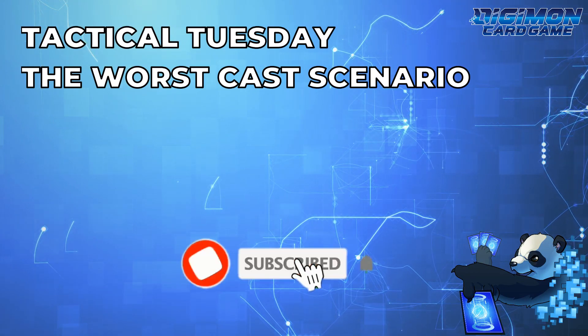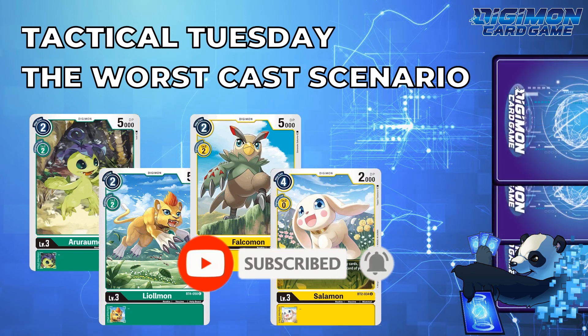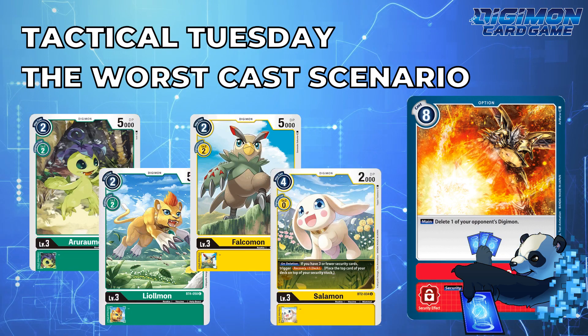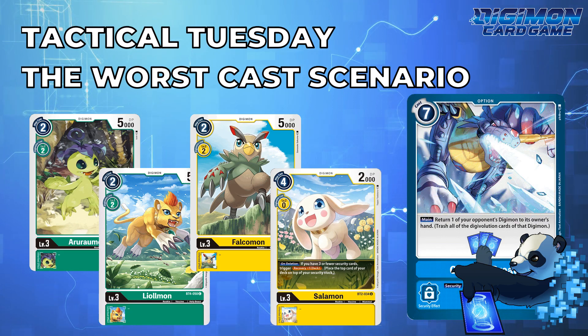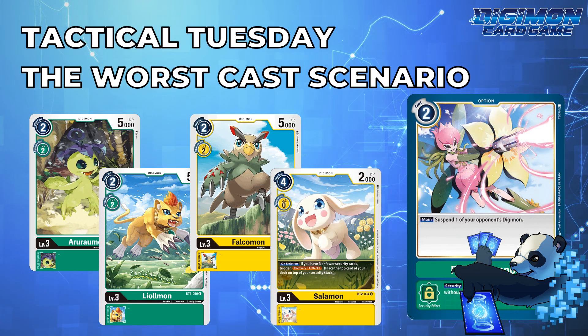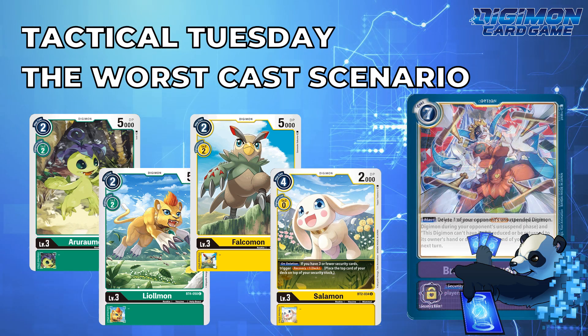Many times as you play your games, you'll see your opponent has four bodies and you have three security left. Statistically, if you're playing red, a well-timed Gaia Force or some removal can absolutely hose your opponent's plan for lethal in-game. Blue can bounce a Digimon back to hand, yellow can DP-deplete a Digimon, green can suspend Digimon, black can stop attacks in general, and purple has another piece of hard removal.